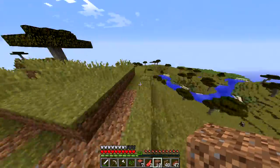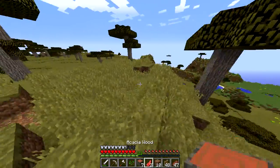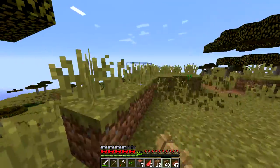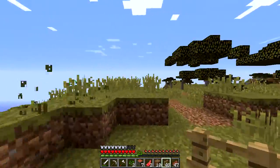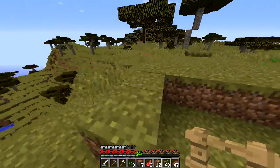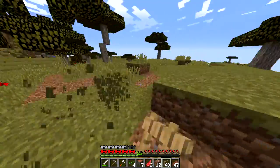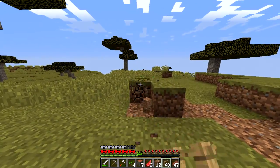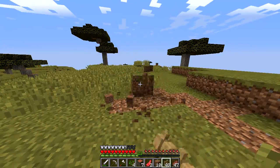Looking good! This is going to be the general area for my wizard tower — I think this could look really good. Let's dig away, let's get rid of this grass here because it just kind of gets in the way at this point, and we're going to begin marking off an area. I probably made a little too many fences.